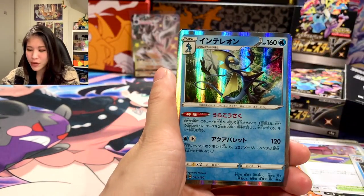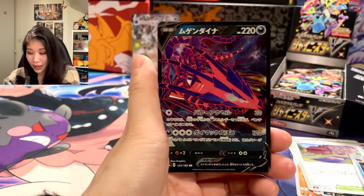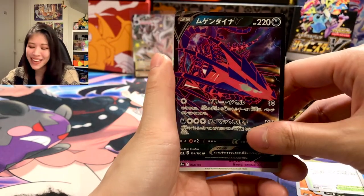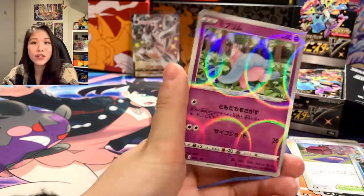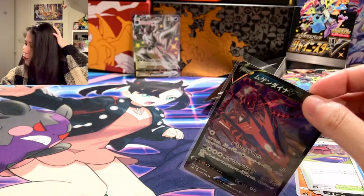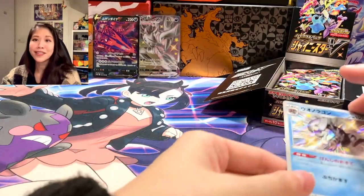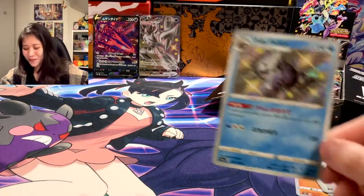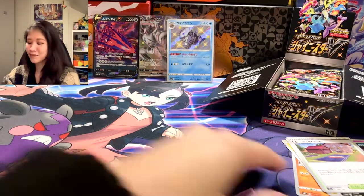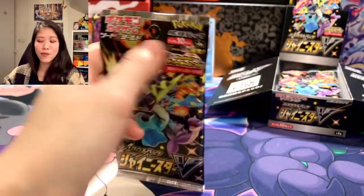Small Shiny! We have Inteleon, Dragonpult... and we have Eternatus. I really feel like I have a weird relationship with Eternatus — I pull so many Eternatus cards, you have no idea. I pulled Gold Eternatus V Max, I pulled it from Shiny Star V in one video, it was so crazy. And then I pull V Max, I pull Shiny as well. So yeah, two packs in and two Shinies — I guess today is my day!